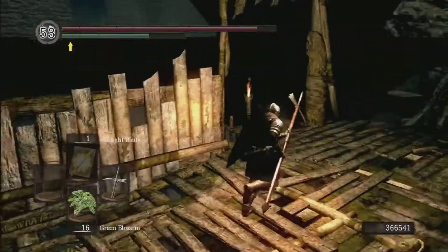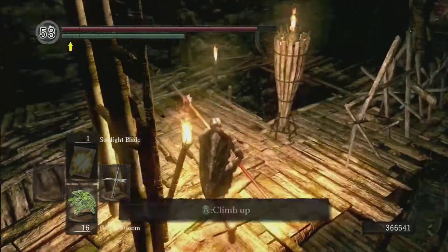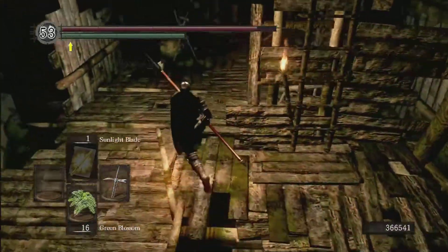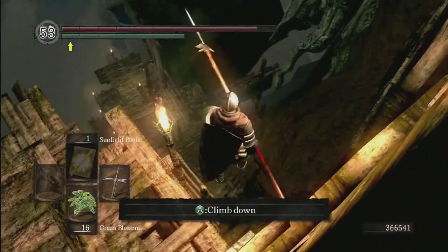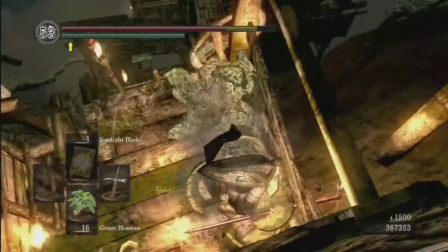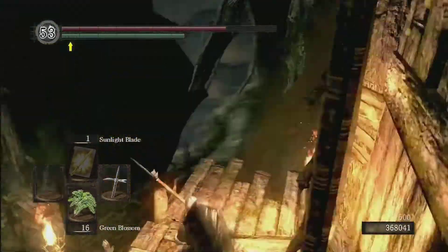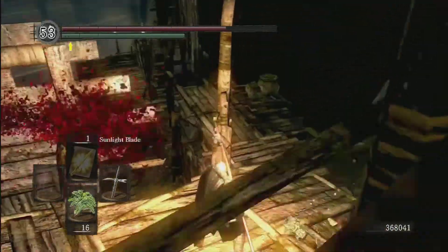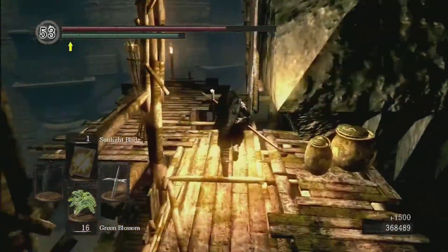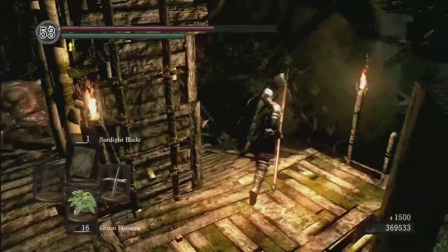So we're just going to open this area right here. Jump down, roll — careful when you're rolling, there are some pretty fatal falls around here. The dudes who are following us, the big giants, will usually run off the cliff and kill themselves. Yep, they're starting to do it now. Maybe we can see one — they sound angry. I don't want to mess around with it. Something just killed itself. Fun time.